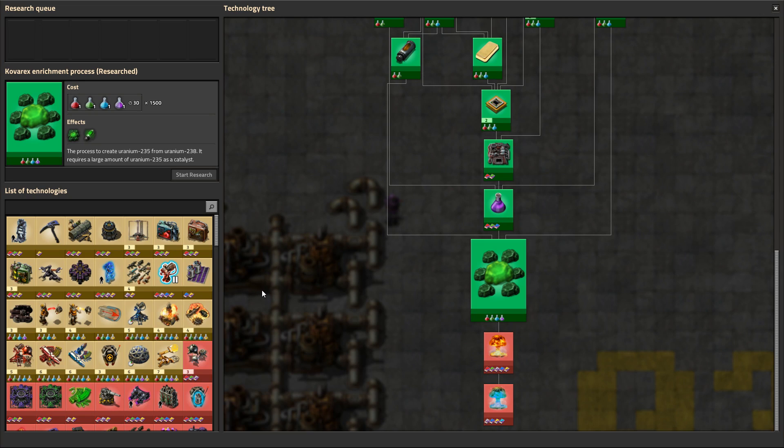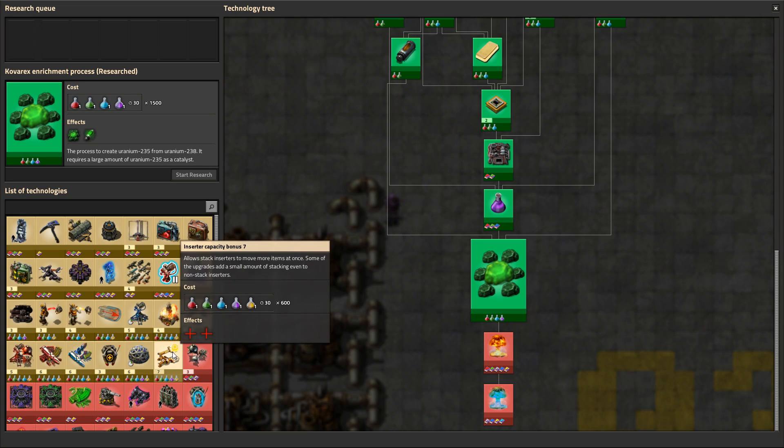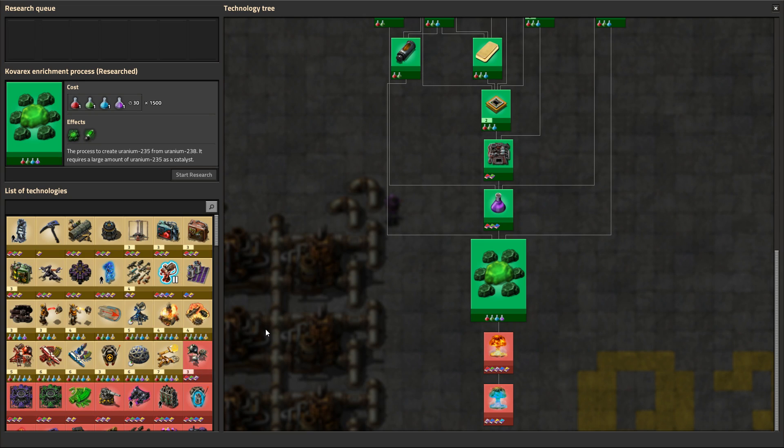Cover eggs — enrichment process. Nice. Is there something we need at this point, or should we just chill a bit? I don't think there's anything we absolutely need.